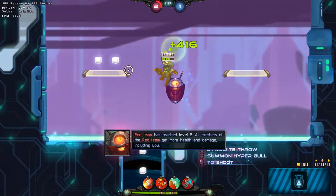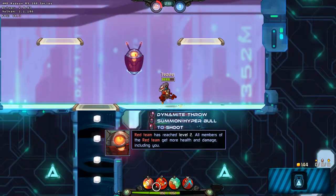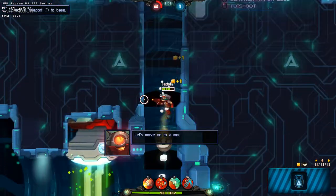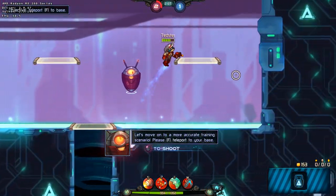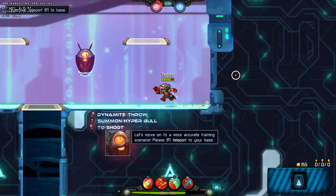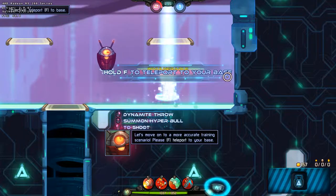Great job, player! Red Team has reached Level 2! All members of the Red Team get more health and damage, including you! Let's move on to a more accurate and fun trading scenario. Please teleport to your base. Don't worry — teleporting shuffles your organs only very occasionally!